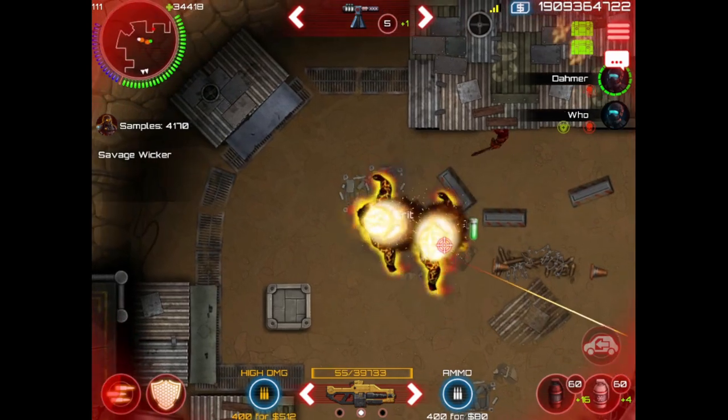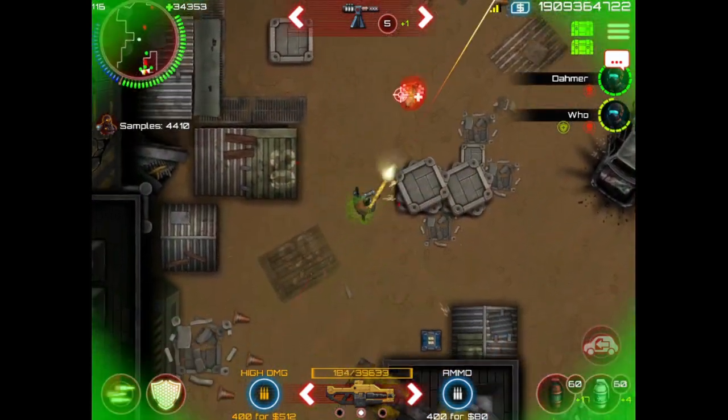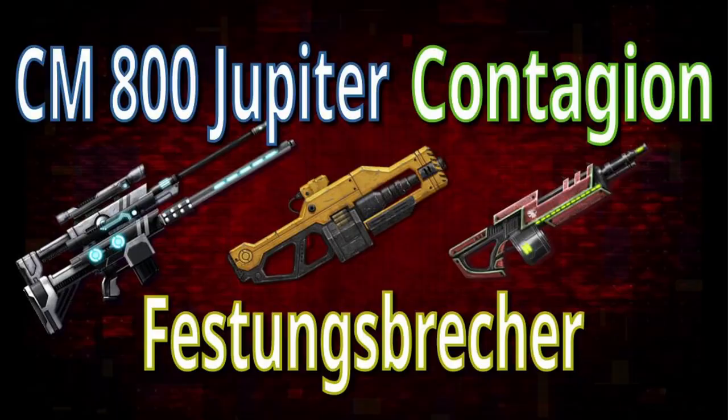Do you know the pierce blast effect feature of the gun? When a bullet hits a zombie, it explodes and damages the zombies around it. Only a few guns have the pierce blast effect. The three target guns are the CM-800 Jupiter, Festingsbrecher, and Contagion.